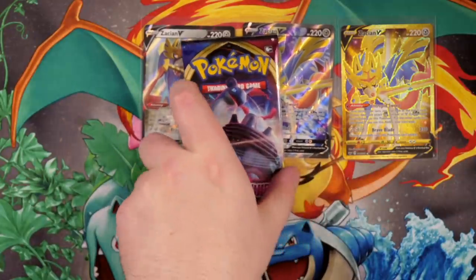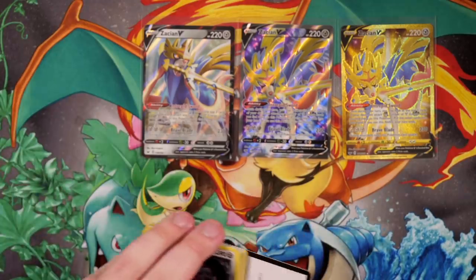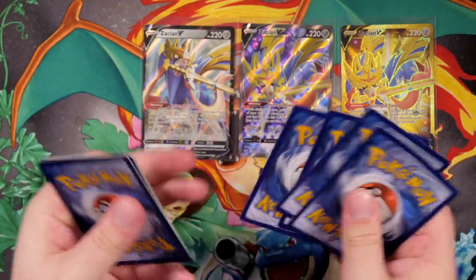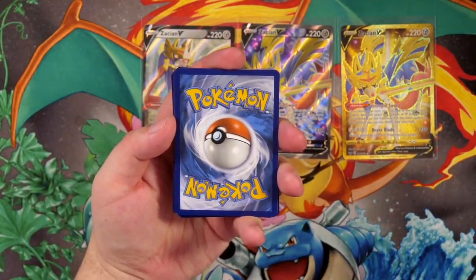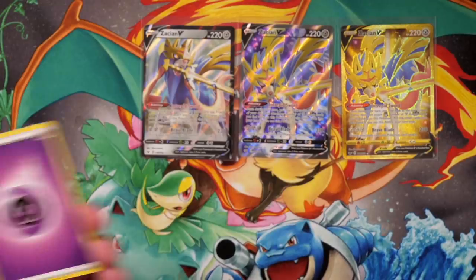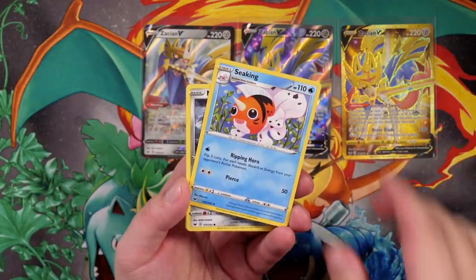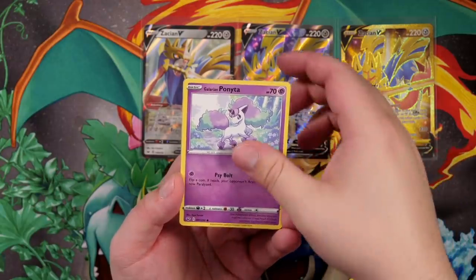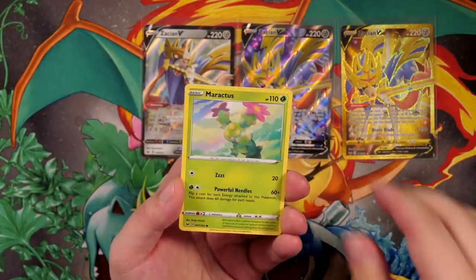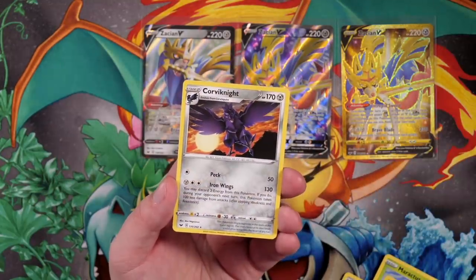It's time for the final pack — make sure you guys leave your prayer signs down below, leave your hashtag last pack luck. The Lapras G-Max artwork pack. We cannot top what we've just done today. It's going to be water — okay, it's psychic. I've not got one of these right today but I don't care, I've got three flipping Zacian V cards. Hitmonchan, Galarian Linoone, Snorlax, Mawile, Galarian Ponyta, Sobble, Maractus, Mudbray, Grookey. And the final card is a Regular Rare Corviknight.